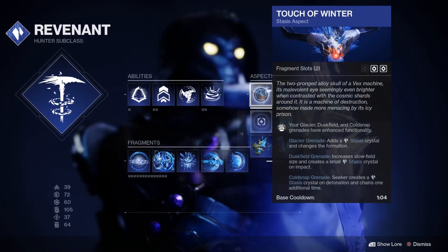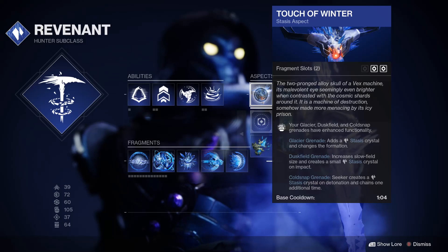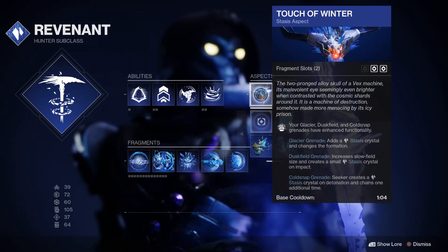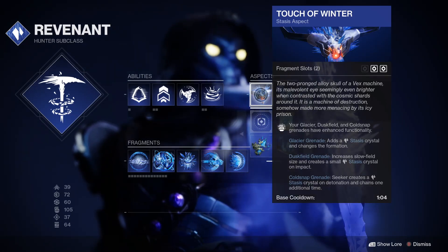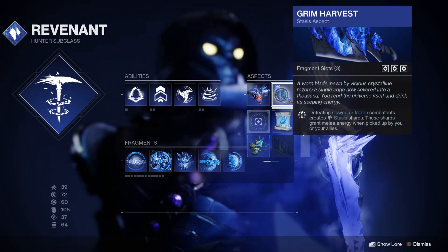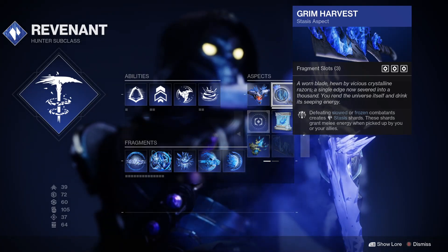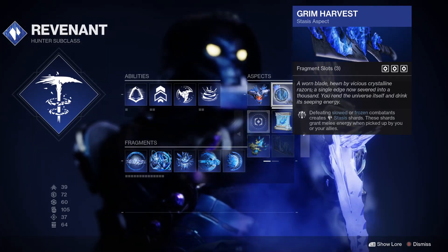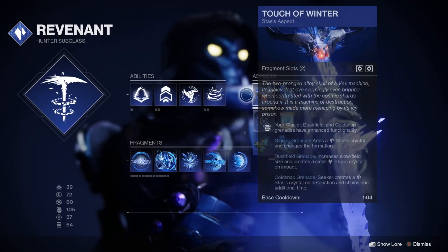For your aspects, you're going to want to start with Touch of Winter, so that whenever you use your Duskfield grenade, it will increase the size and also give you a small little Stasis Crystal, which we will take advantage of with our fragments. Then we're also going to be using Grim Harvest, so defeating slowed or frozen combatants creates Stasis shards. Picking them up grants melee energy to you or your allies, and because of some mods, we're going to take advantage of that in some other ways as well.